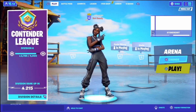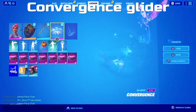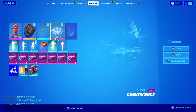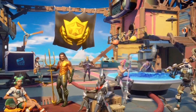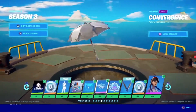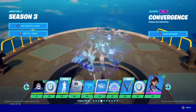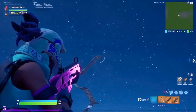Hello everyone, Derive Morty here, back with another video. Today I'm going to be showing you the most overpowered glider for solos and cash cups. The glider I'm going to be showing is the Convergence glider. It is nearly see-through, like a rift, and in daytime it's almost invisible because it blends in. This is a tier 36 item in the battle pass. To show this glider off, I'm going to be doing a few tests.